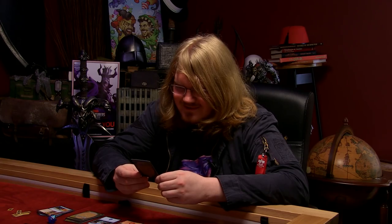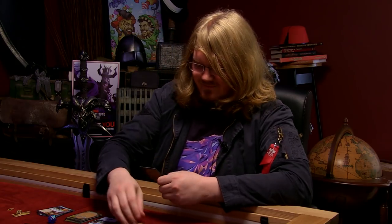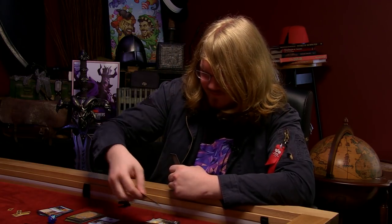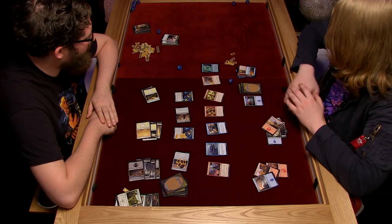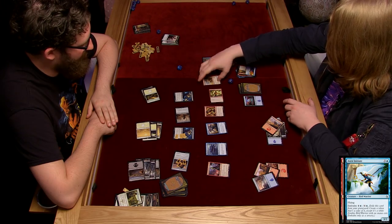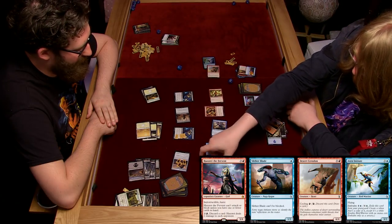Oh, I like this card - you're in trouble now. Is it a mountain? No. One, two, three, four - is that a bird? It's a bird from embalm. Oh shit, and it's got haste. Let's attack with her, him, him, and him. I'll block that guy with this guy and the Desert Cerudon with this guy so they both die. So I take three, four damage, taking me down to nine life.